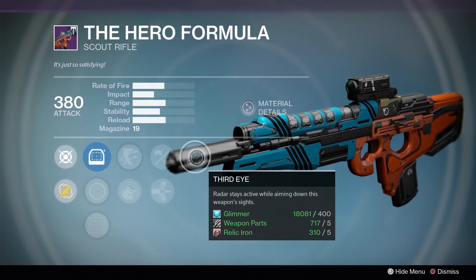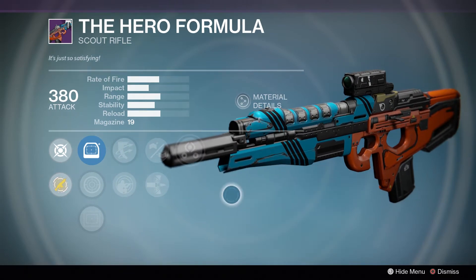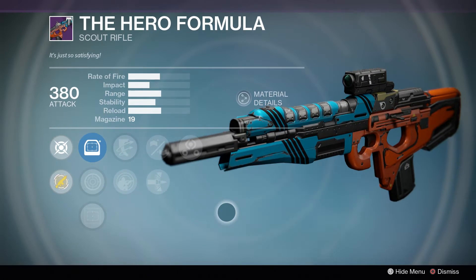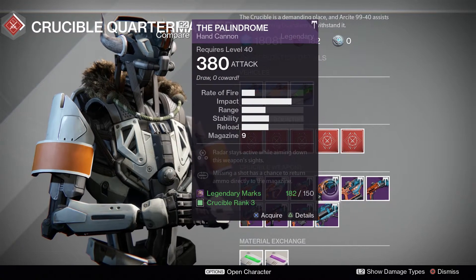If you have the artifact that gives you Third Eye on all your primary weapons and you want to swap it out for something else — like the one that removes the sprint penalty cooldown — you can, since this scout rifle already has Third Eye on it. Overall a pretty solid roll.